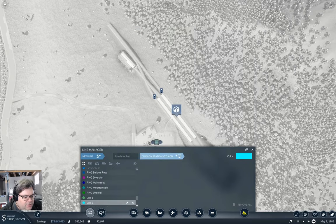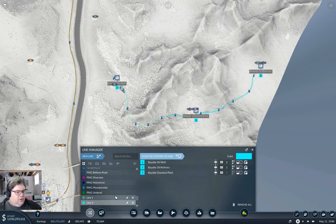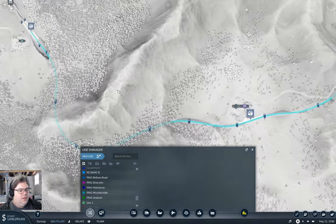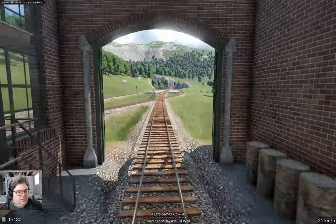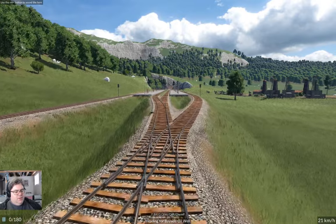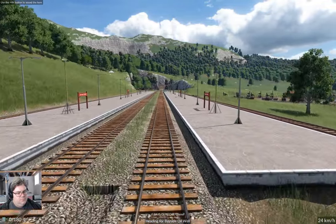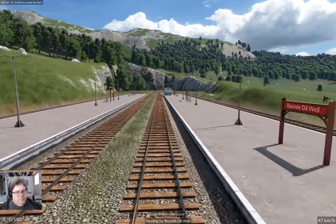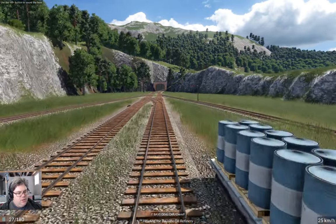New line — it goes from here. Let's pause while we do this. To here, to here. So this is the freight Bayside Oil Well — Oil Refinery — Chemical Plant. Now of course you know what we're going to do — we're going to ride it. We're going to go into the oil well where we're going to pick up almost nothing — 26, 27. Well, it's going to produce anyway.